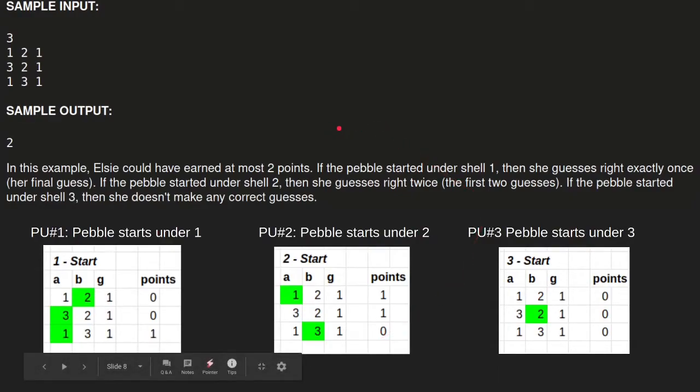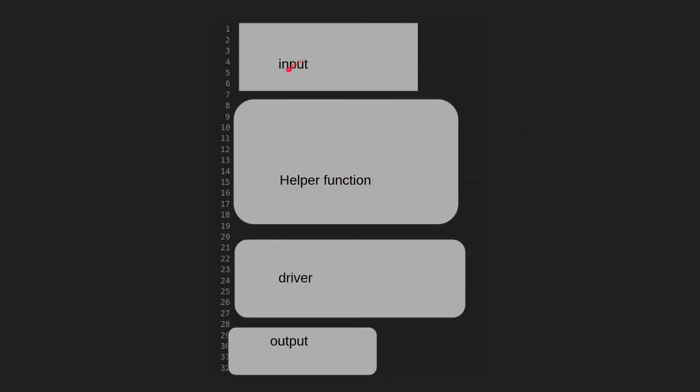Alright, so our game plan for this solution goes like this: we're going to brute force it. Why? Because there are only three parallel universes to worry about — three possible starting states. The pebble starts under one, two, or three. Each of those three starting states has a score associated with it. After we find the score for all three, the last thing we need to do is find the maximum. Our goal is to simulate the game and remember what happens at every round.